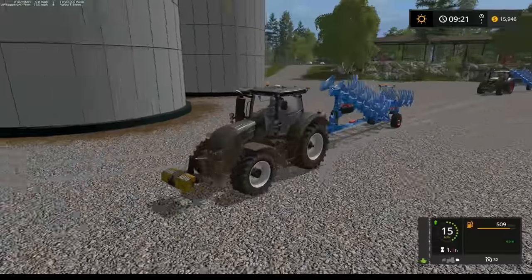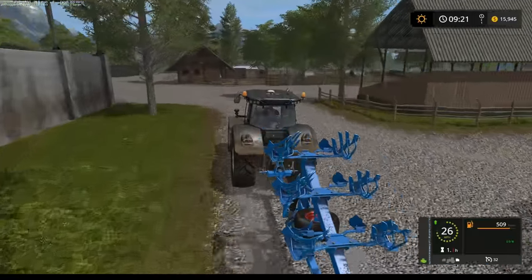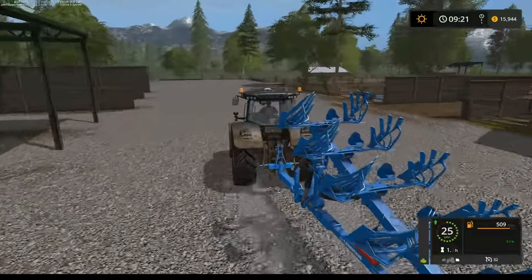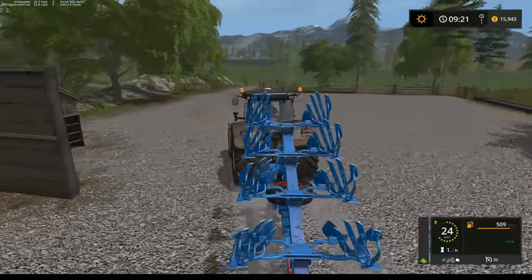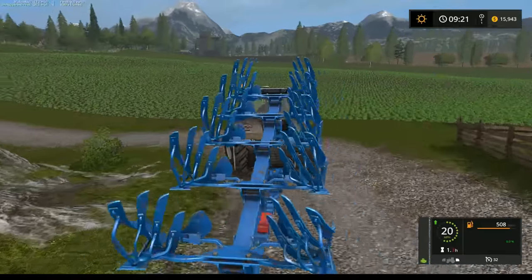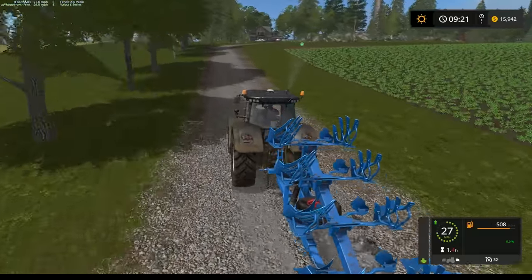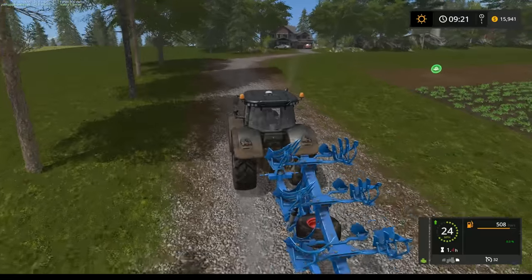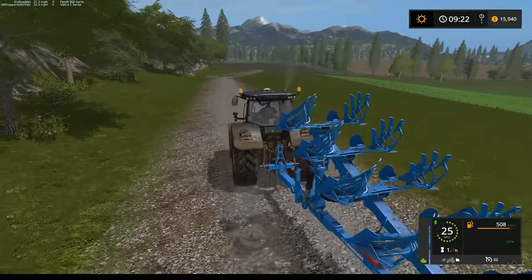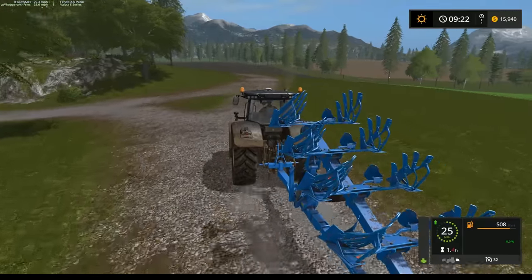We're going to do some plowing — dual plowing, always fun. We haven't done any dual plowing since Manchester, well not with Courseplay. We've done it on the multiplayer server obviously, but we hadn't done it with Courseplay. So if I mess up, don't laugh at me — I haven't tried this. It'll either work or it won't. I kind of looked at the numbers earlier and tried to figure some stuff out. I think I got it down, but I won't know until we actually press go.